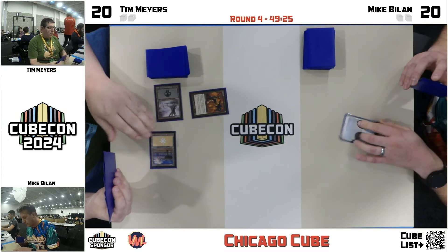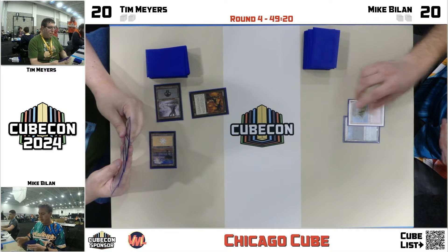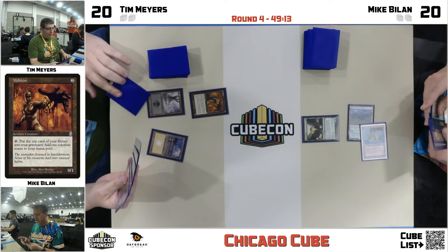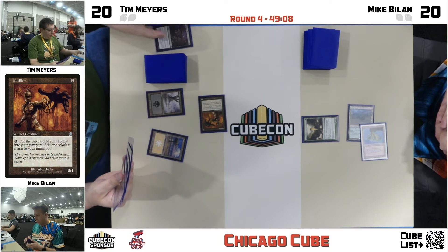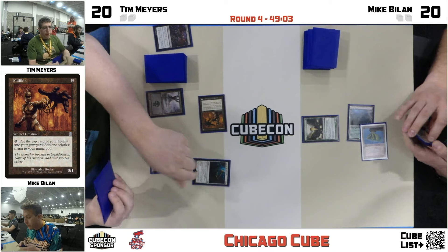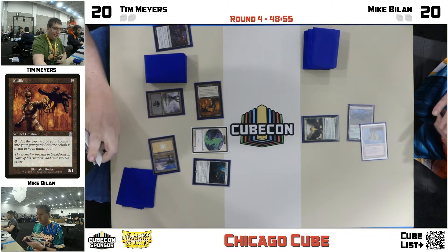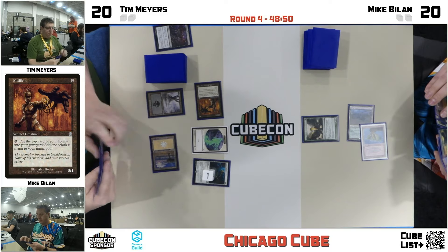We are on for reanimator. There's the Millicent. Okay, so we're gonna see some milling here from Tim trying to find some reanimator targets. Lotus Cobra onto the open mic — that's a scary start between Millicent and Lotus Cobra. I think the Cobra is better with the Avenger of Zendikar, but the Millicent is going to work. Sadly milling Bitter Triumph — he would have liked to have just killed the Cobra.